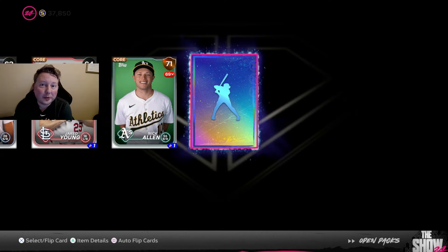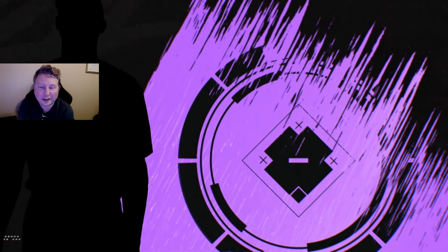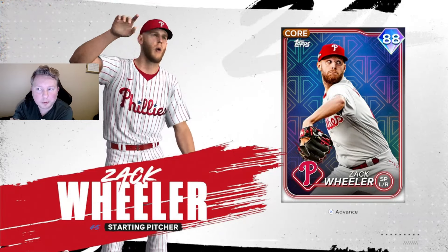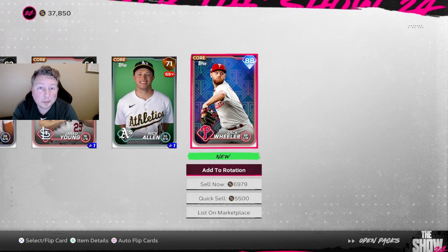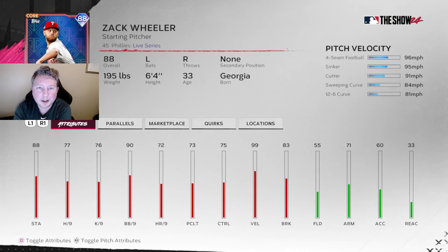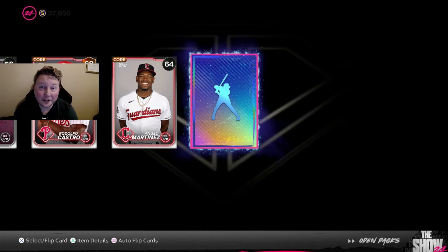Three packs later we got another diamond pull. It is another purple diamond - but that doesn't necessarily mean bad as we saw last time. Another 88 overall - Zach Wheeler. This one's a bit of a different story: our starting pitching is just better than this Wheeler card right now and we aren't really close to the Live Series collection, so I think this is going to be an easy sell for us at about 8,000 stubs.